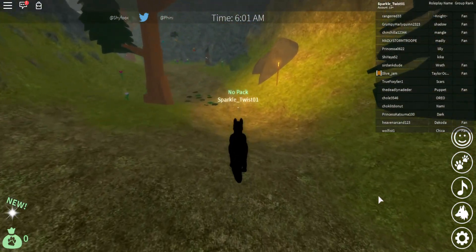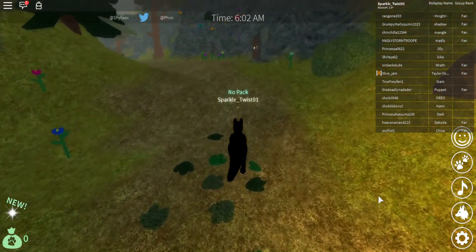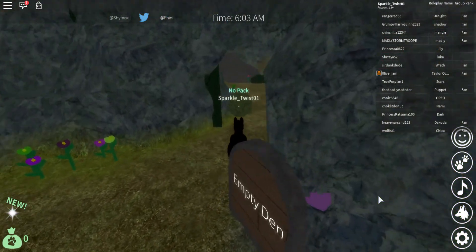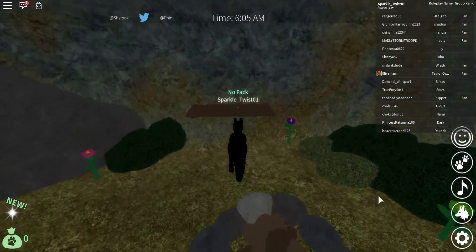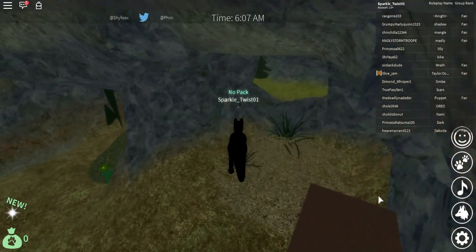Look at all those pretty butterflies. Oh, empty den. A little fire — I guess the wolves can build fire. That's one talented wolf.